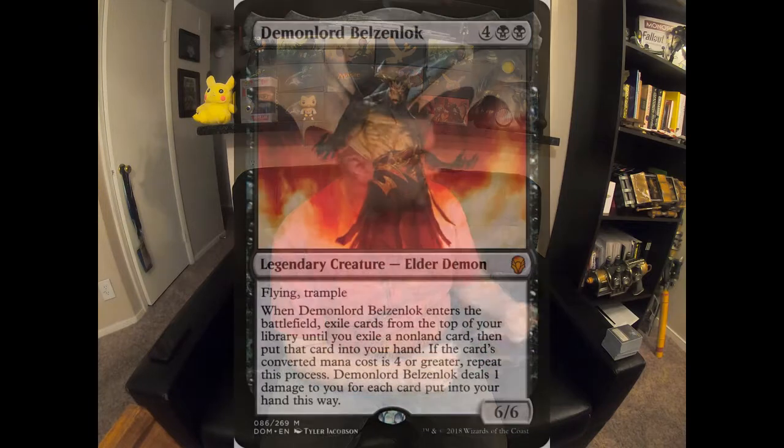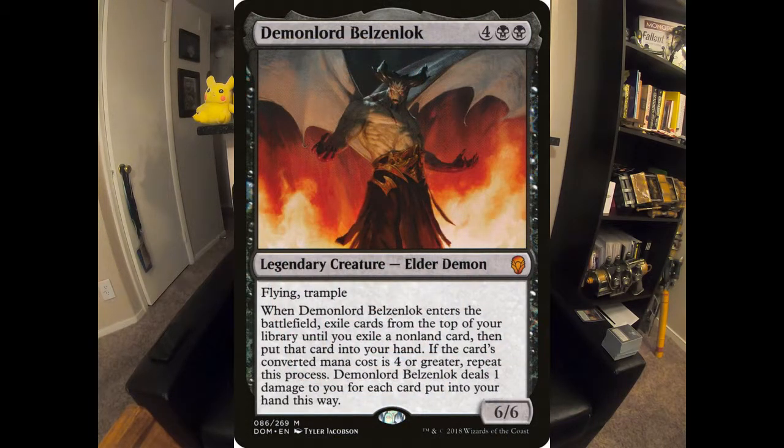Hey guys, it's Jesse from Comics the Gathering, and we're back for another episode of Friday Night Magic. This week we got a special treat for you, being the month of October. I decided to do a deck tech on something a little spooky, and that is my mono-black demon-ish tribal EDH deck. The commander for this deck is Demon Lord Belzenlok. We're going to go over the choices of the deck, and I'll explain a little bit on each of them. We'll pull the cards up on screen as I talk about them.